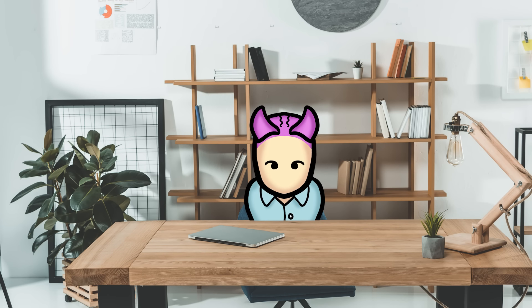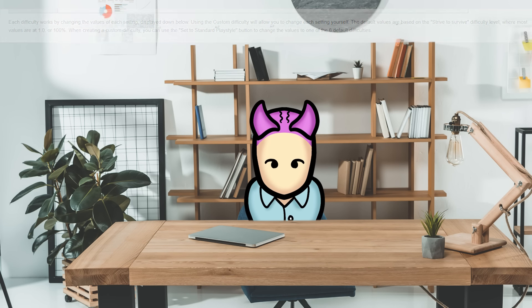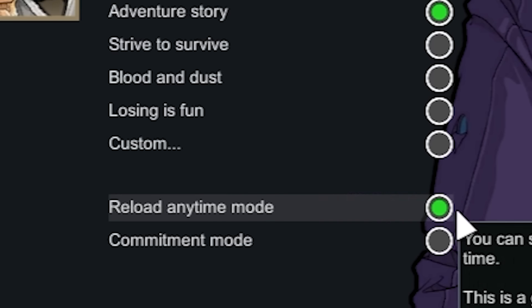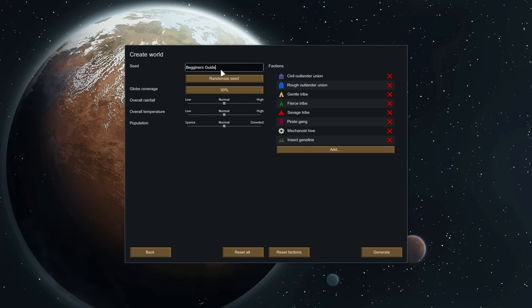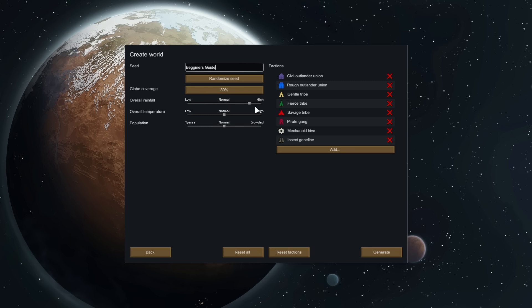The game has six difficulty options, but it's not so easy to explain the difference between them. They are all based on the Strive to Survive difficulty option, with some values different between each one. For today's video, we're going to pick Adventure Story and reload-any-time mode. In the Create a World screen, you can modify various aspects of the world, like the World Seed — I've changed mine to Beginner's Guide. Make sure you have the same seed so you can follow along on the exact same tile. You can also adjust how much of the planet is covered, as well as its rainfall, temperature, and population. On the right, you can disable any factions you don't want in your game world. We are going to leave all this alone and hit Continue.